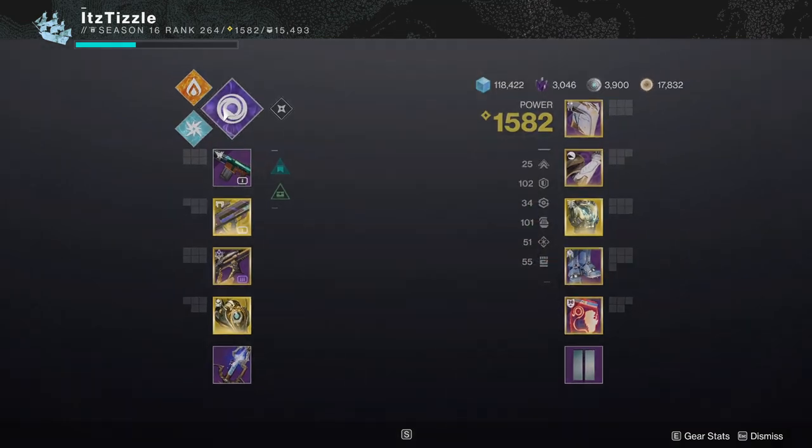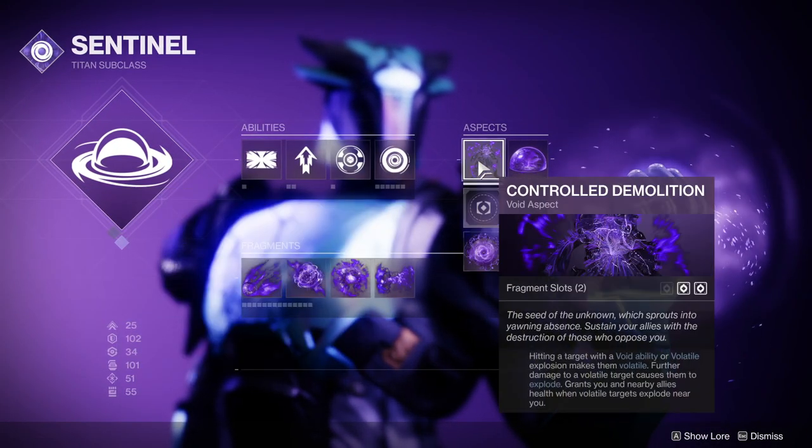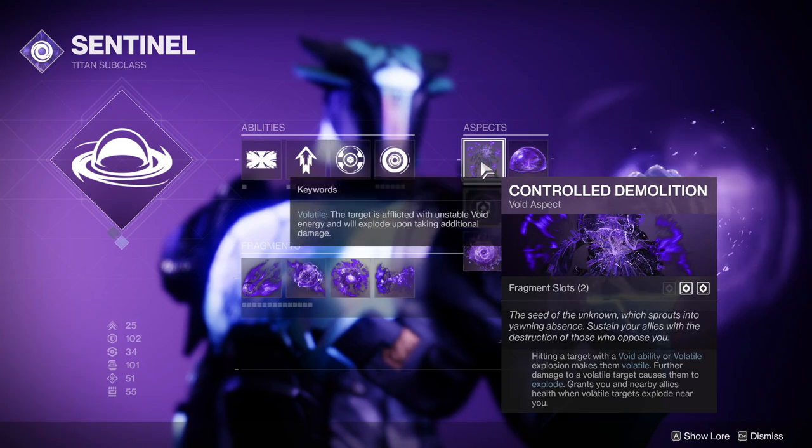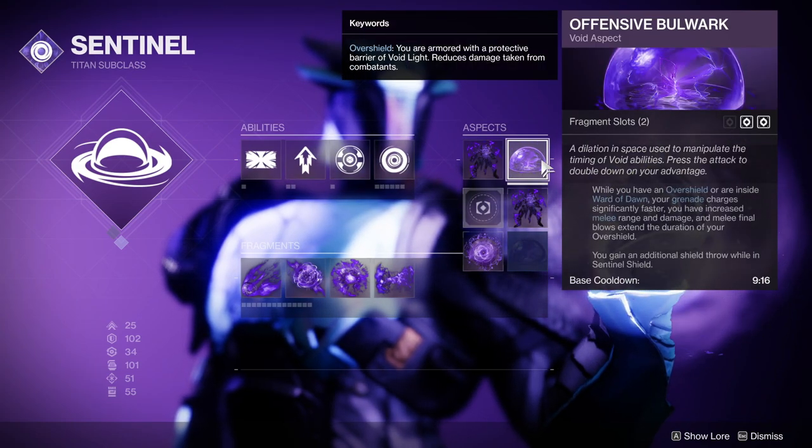Next up we have the Titan build. We have Controlled Demolition which causes enemies to become volatile and explode. This clears out the enemies in this Lost Sector super fast. We also have Offensive Bulwark to help lower our ability cooldowns when we have an overshield.